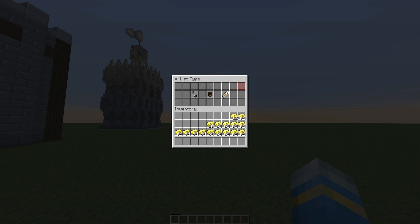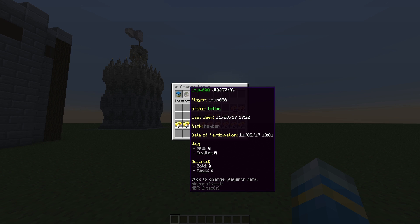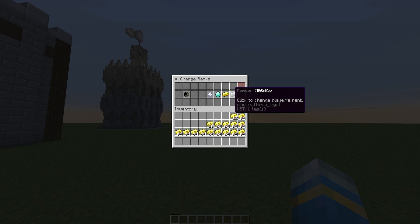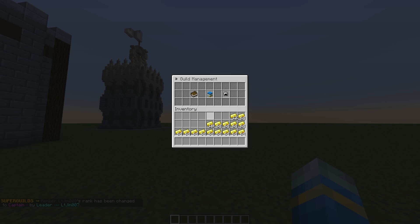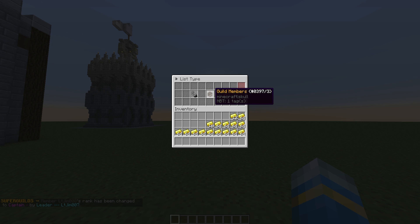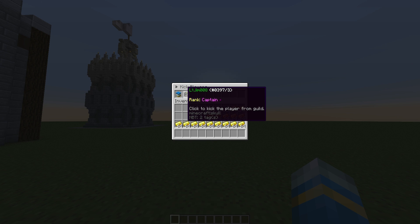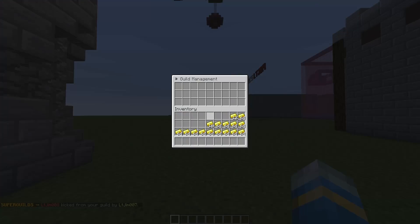Now that we have someone in the guild we can change their rank to allow them to do various things like claim land. Click the player — they are Member by default — Captain has more abilities, then General, and Leader is yourself. Let's make them a Captain and their rank has been changed. We can also kick them from the guild by going to kick players and clicking their head. Simple as that.